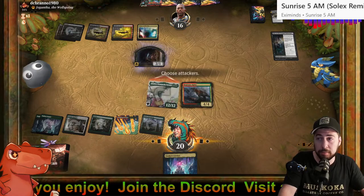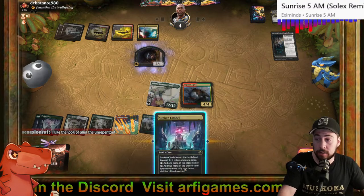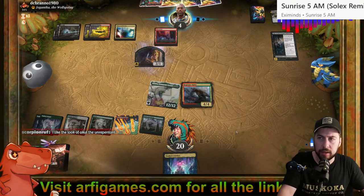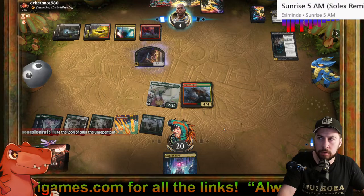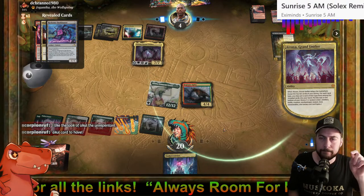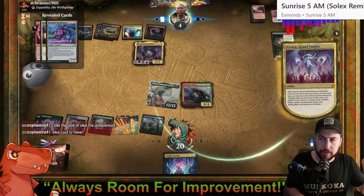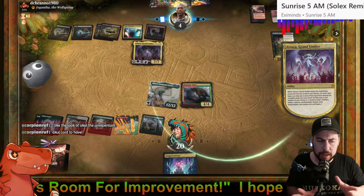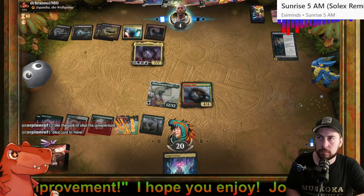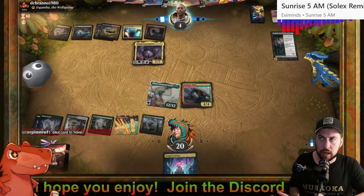Fatal push — not the worst thing in the world. Acool — cool is cool, pretty scary looking. Transmogrify for Atraxa, not too bad. Hopefully they don't draw a Bitter Ending. Don't get Heartless Act, Bitter Ending, or something that can take out Galta. As long as Galta survives we might be okay. Sheoldred's Edict — not the worst thing in the world. I'd sacrifice Regisaur Alpha, so it's not that bad.